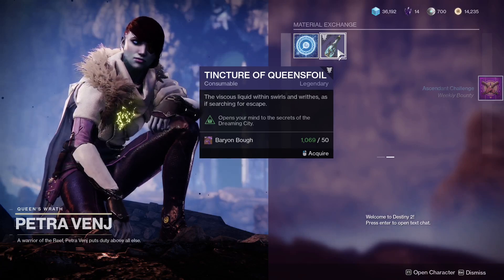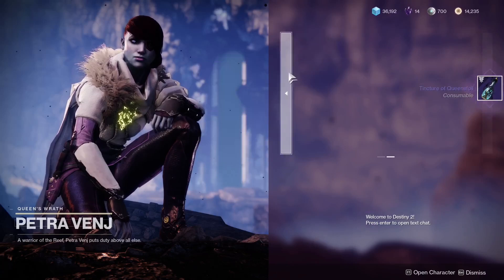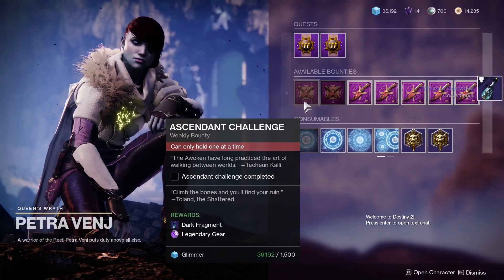Do make sure you grab your Tincture of Queen's Foil from her, that way you don't have to come back here for it later, and then also grab your Ascendant Challenge bounty.